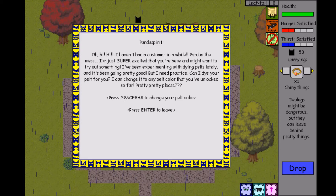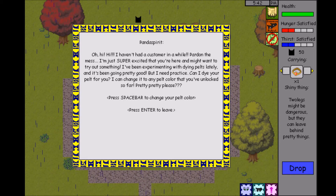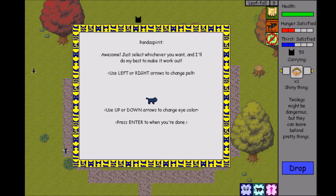Panda Spirit says: 'Hi! I haven't had a customer in a while. Pardon the mess — I'm just super excited that you're here. I've been experimenting with dyeing pelts lately and it's been going pretty good, but I need practice. Can I dye your pelt for you? I can change it to any pelt color you've unlocked so far. Pretty, pretty, please.' Let's try it and just see.